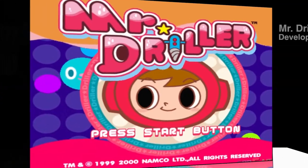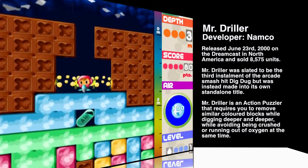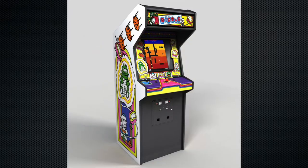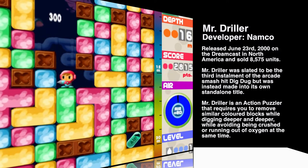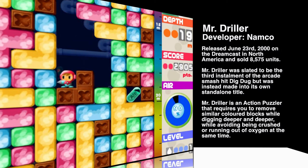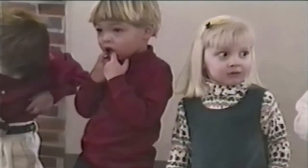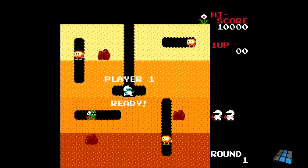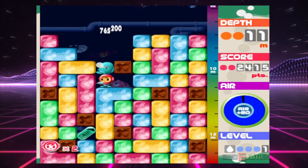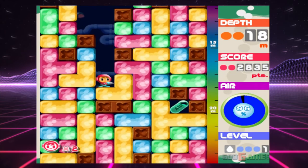Last but not least, Mr. Driller. Developer Namco, released November 1999 in arcades and June 23, 2000 on Dreamcast, and sold 8,500 units. Originally stated to be the third entry to the arcade smash hit Dig Dug, Mr. Driller is an action puzzler that requires you to remove color blocks by creating a cascade effect matching four or more same-color blocks. You are scored based on how deep you can get. You play as Susumu Hori, the son of Taizu Hori, the main character of Dig Dug. Your fear isn't just being squished by falling blocks but also running out of oxygen — a gauge constantly diminishes and you must keep an eye out for oxygen tanks scattered through the mix.